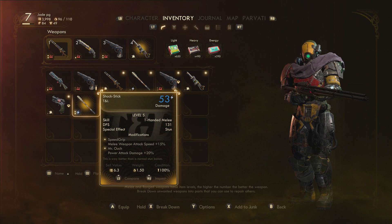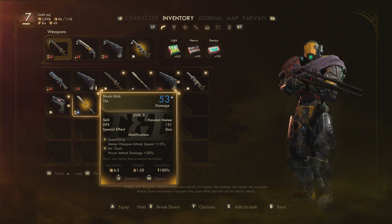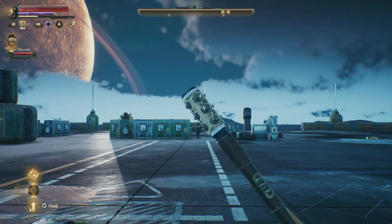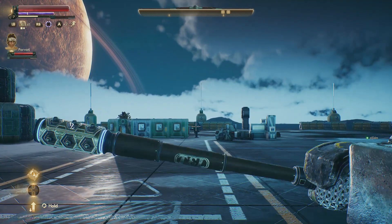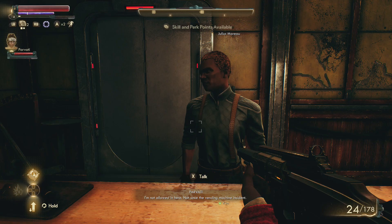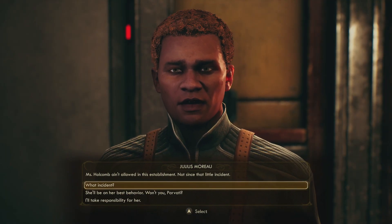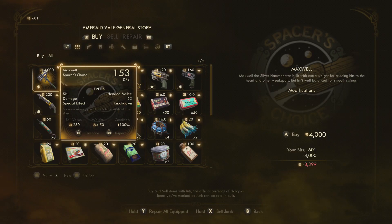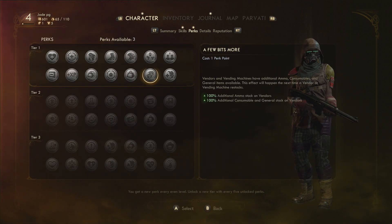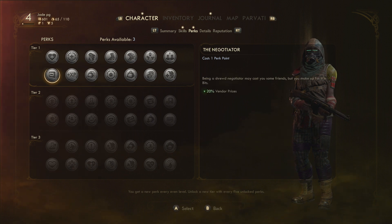The shock stick has 151 DPS and stun damage. Put a couple of modifications on it and it's going to be the best one-handed melee weapon you'll find for at least the first couple of worlds. It also looks really cool — I love the fact that it sparkles at the end. Next we've got Maxwell's Hammer. He will sell this to you for 4,000 units — find him in Edgewater Town at his merchant store. The hammer does 63 damage, 153 DPS, and has knockdown status effects. But honestly, that's a lot of units early game, and there are better melee weapons coming in the next world.